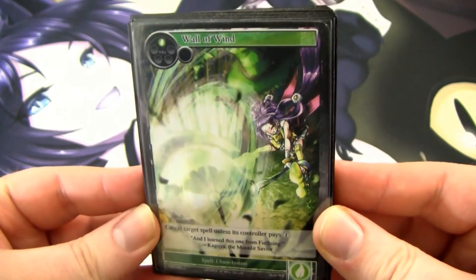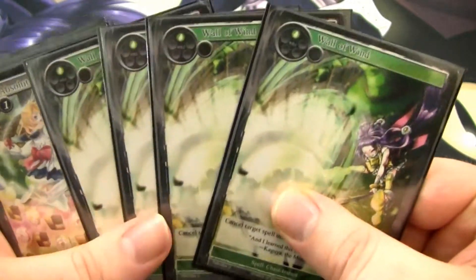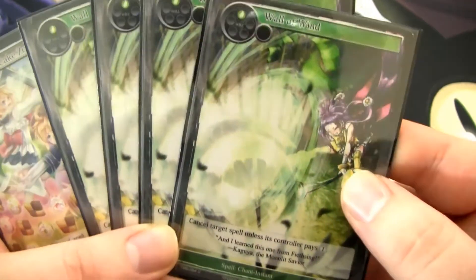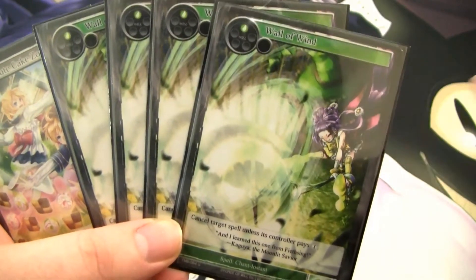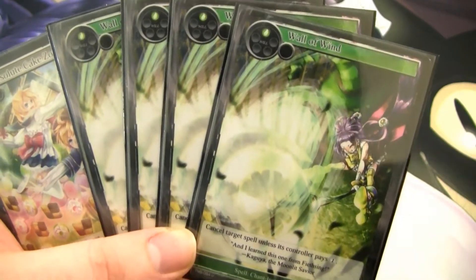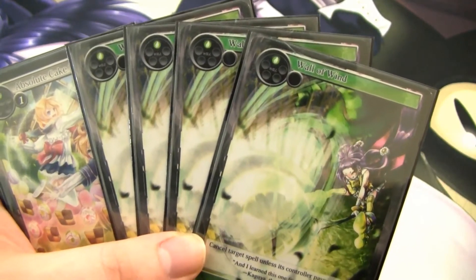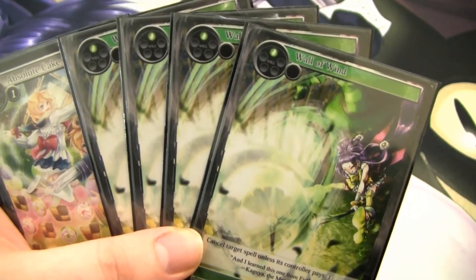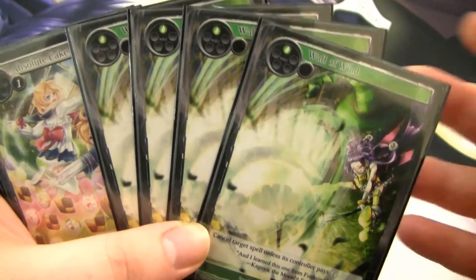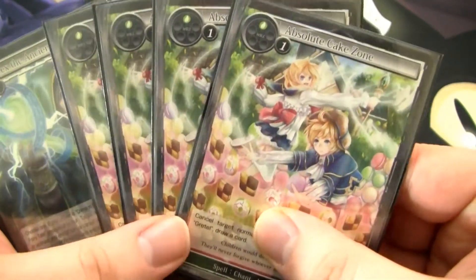I called it control, but I'm basically talking about a crap load of counterspells. I run a full playset of Wall of Wind. It's a pretty good card — players like to tap out or use all their will, so you can get them with this. I think it's fantastic, good in the early game and decent in the late game because of something else we also run, which I'll talk about in the toolbox section.